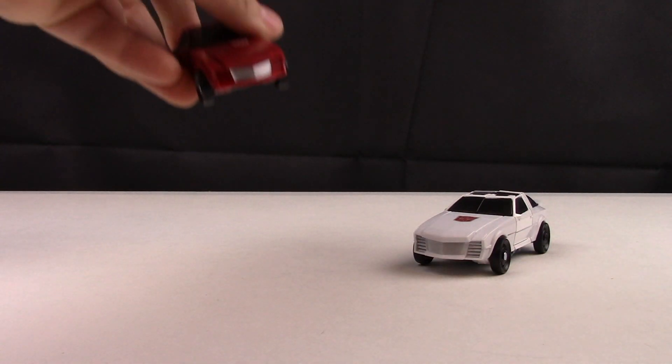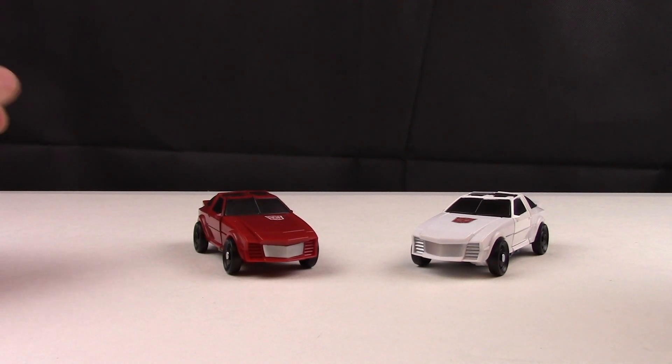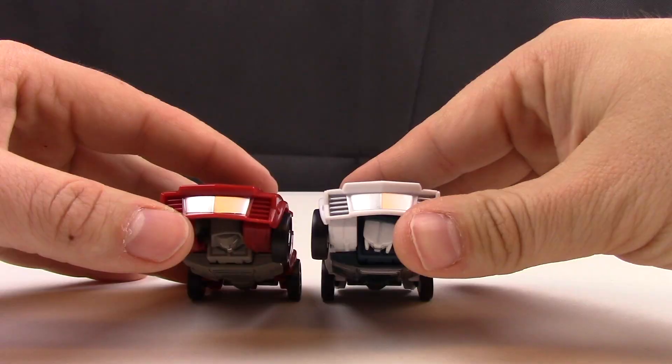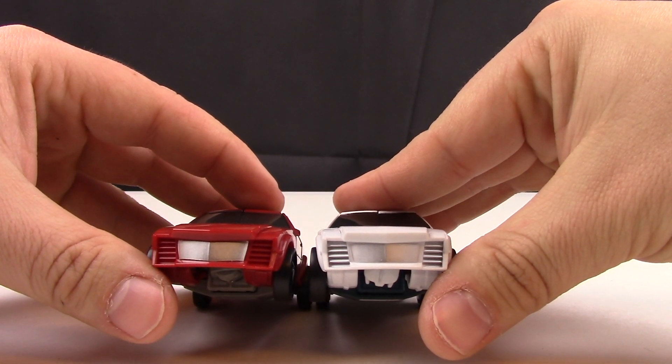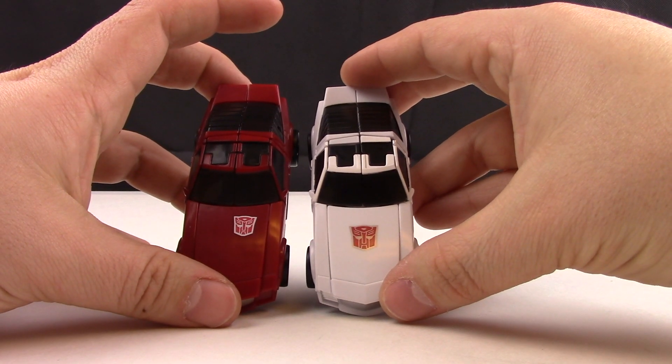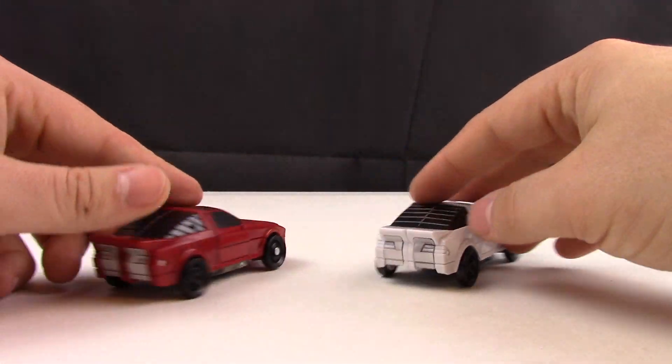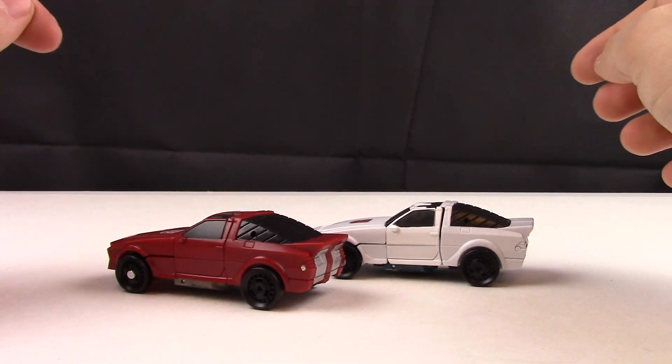For comparison, let's bring in his counterpart Windcharger, which is the exact same mold. We have more paint on the front than Windcharger has, and the Autobot symbol on the hood is quite larger and actually centered in the middle. Otherwise the only difference between the two is the paint.